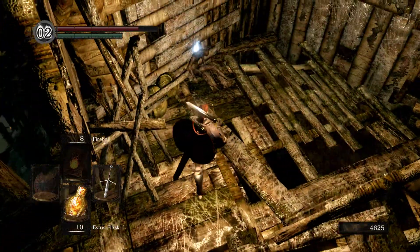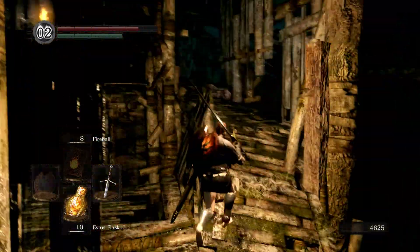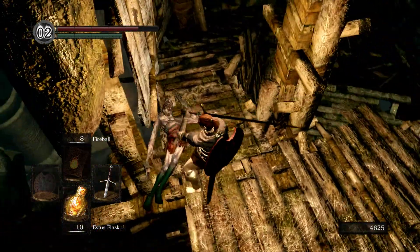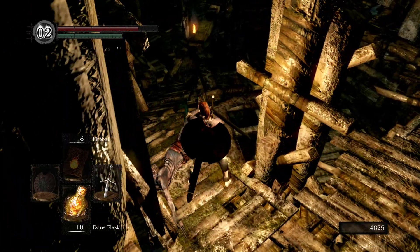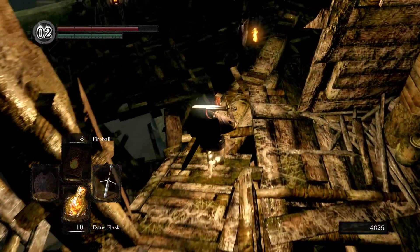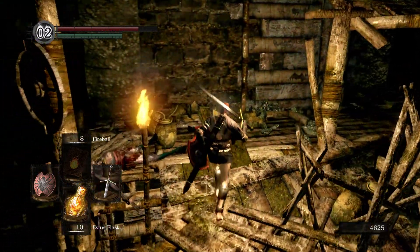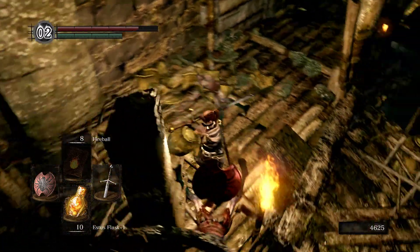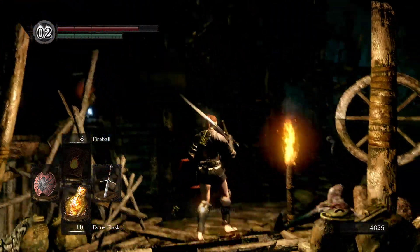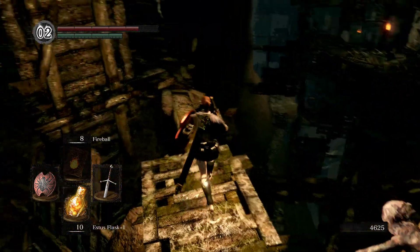That floor looks a little bit ominous — pretty sure it just breaks when you step on it. I was trying to break it and demonstrate, but before we just die... let's just not. We were up above that ladder earlier, right before we got to this bonfire, so we've already cleared everything up there. Are the fire dogs down there? We gotta go all the way back to the top, then we'll come out over there.